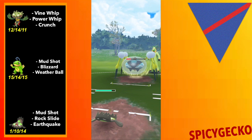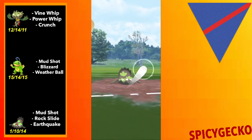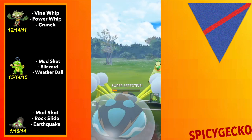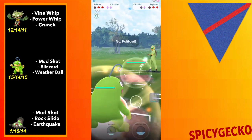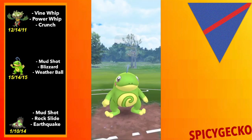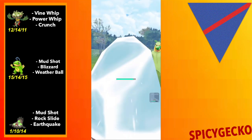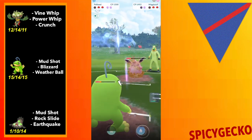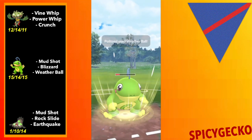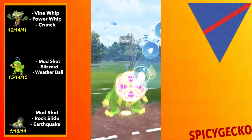I like to throw Power Whip first, then Crunch, because a lot of people don't know exactly what moves Carnivine has, so I'm using that to my advantage. They were probably hoping to throw before my second Power Whip, but I got a sneak attack with Crunch. This turned out really well — I think they were expecting my Politoad to have Earthquake, but mine doesn't, so I'm going with Blizzard first and spamming Weatherball.